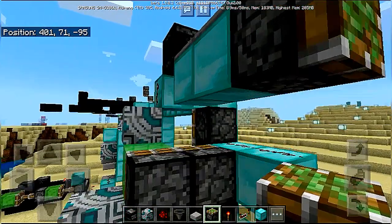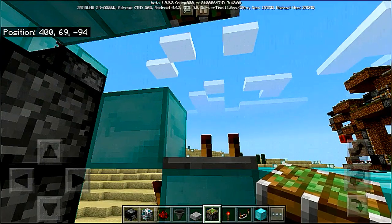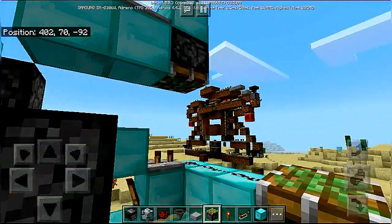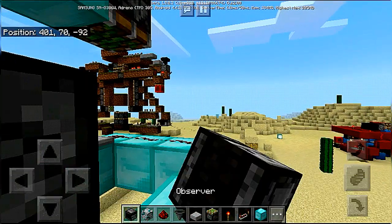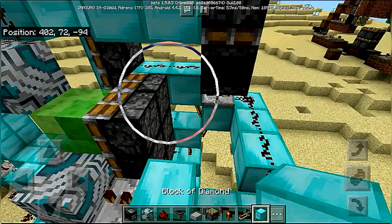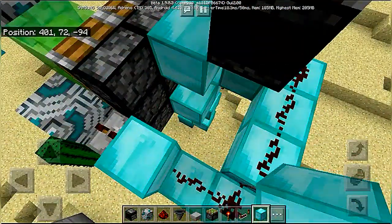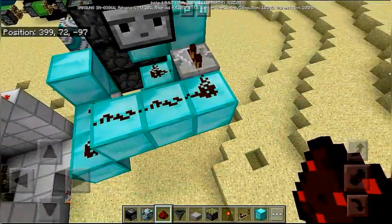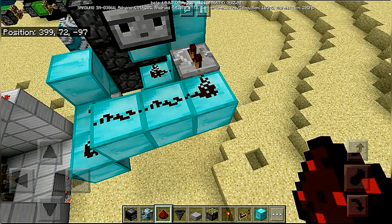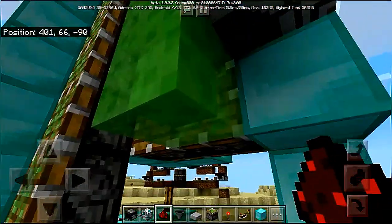The sticky piston should be facing downward, not upward. Place an observer facing backward, a block over here, and a block over here with redstone dust on top. I think some of the circuit is done, but something is left — yes, because we need another double piston extender on this side, over here.